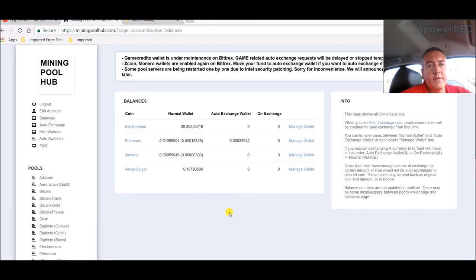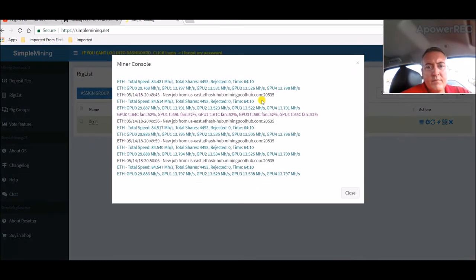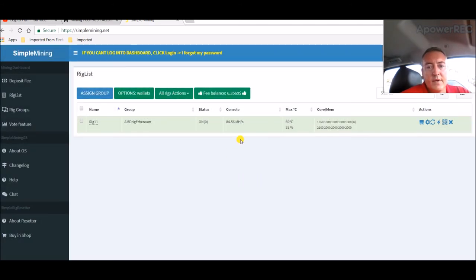With the other rig — this AMD rig right here — still mining Ethereum, still running fine. It's been up 64 hours. I did reboot it not too long ago; I was just setting up another miner in case I wanted to switch to Monero in the future. But other than that it's running fine.